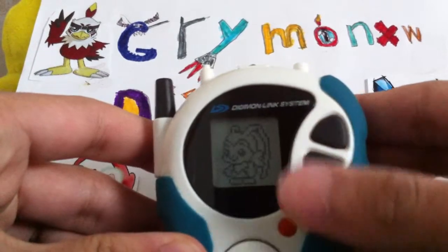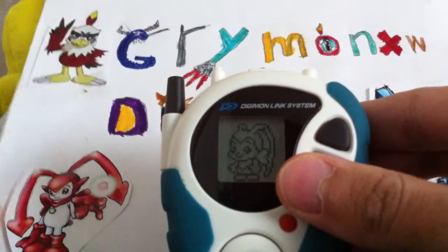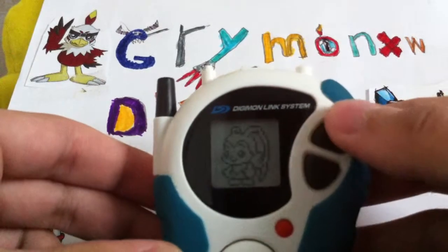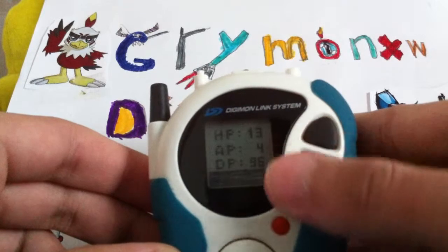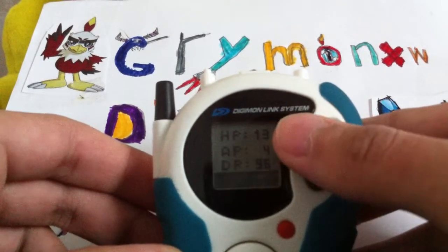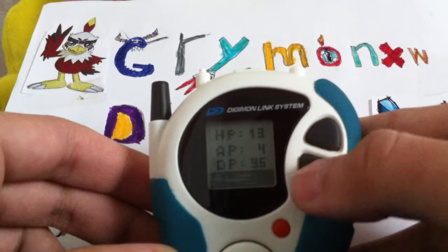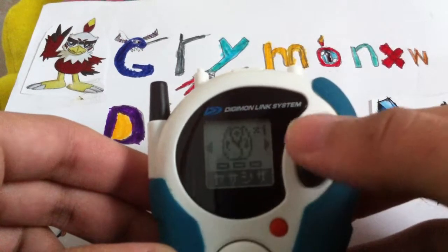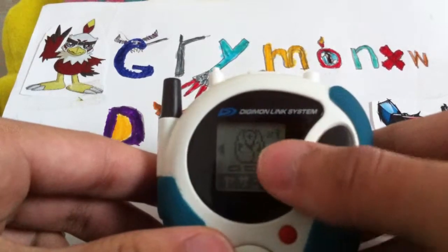And then I press so you can see this — the stats: DP, attack, healing point, and power points.